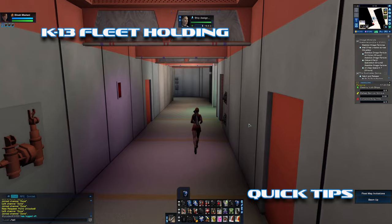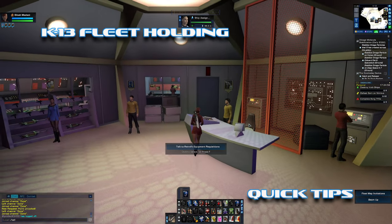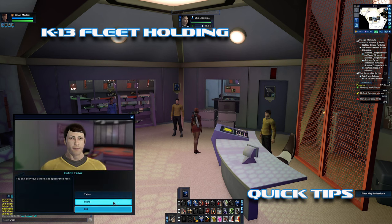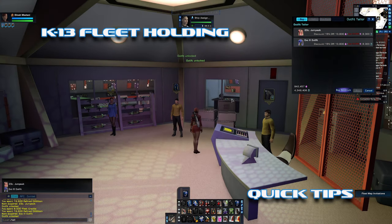Your fleet is the best place to get outfits, and by mixing and matching pieces you get some pretty dope outfits. There are actually two outfits here at this holding and we're going to check out both of them real quick.